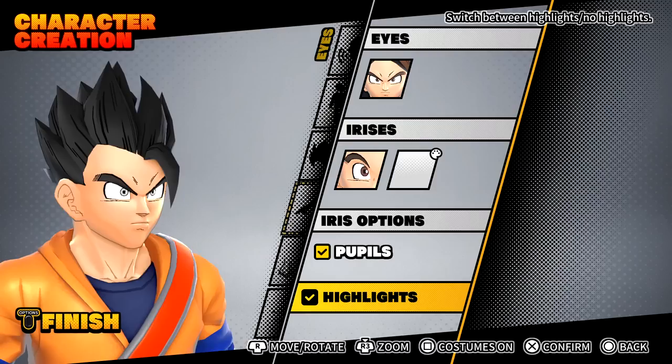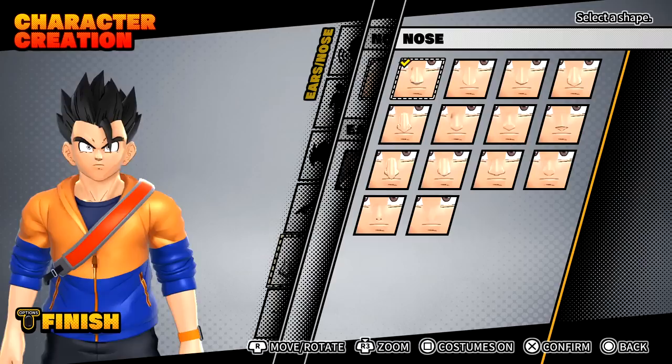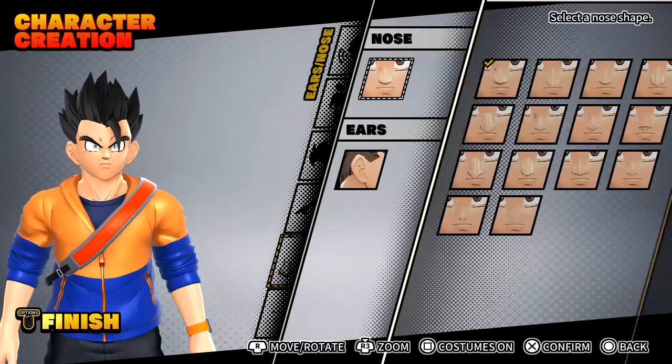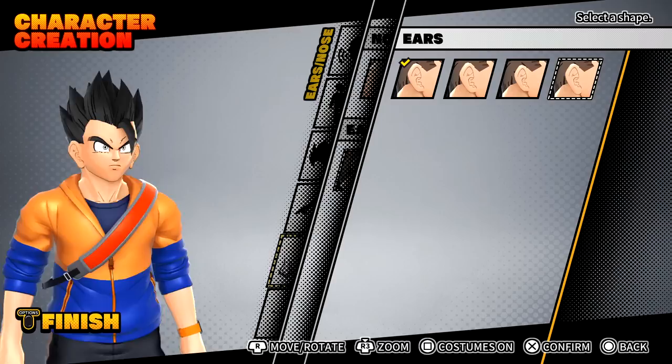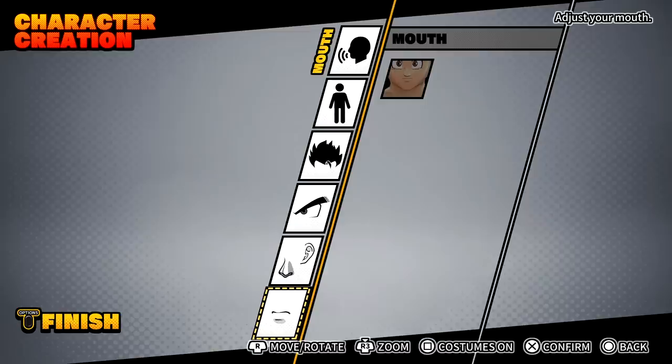We have the eyes option, and then highlights — it's that little white glare on the eyes. We'll go ahead and equip highlights. We also have nose and ear options. My character looks just like Recruit Fox from Xenoverse 2, but with no muscle mass at all — my boy's looking weak. I'll go with option three, the small ear option, and we're done. This is Riku in Dragon Ball: The Breakers.